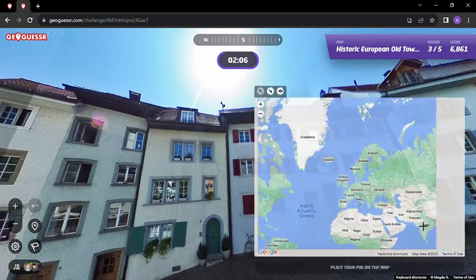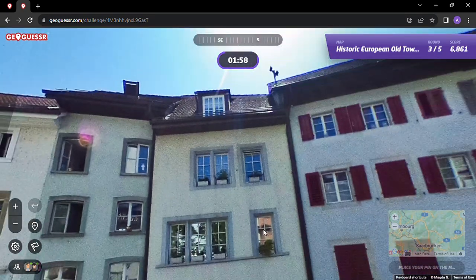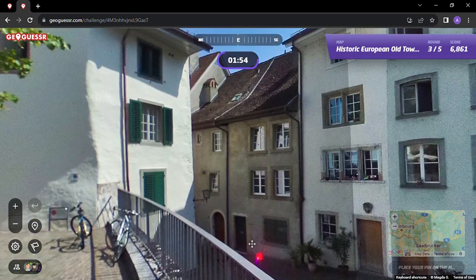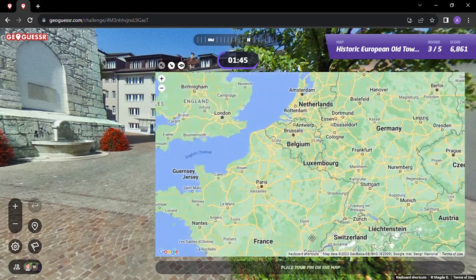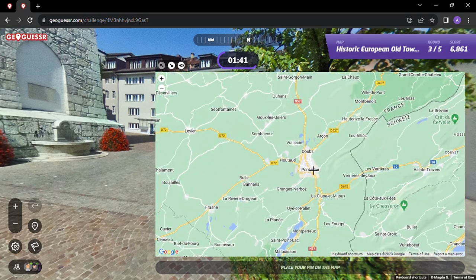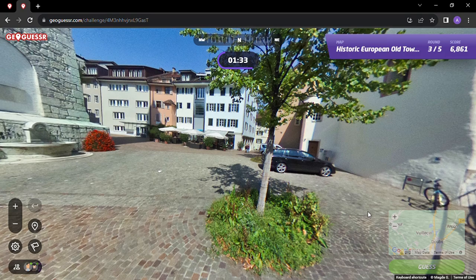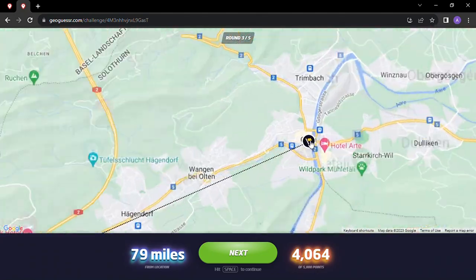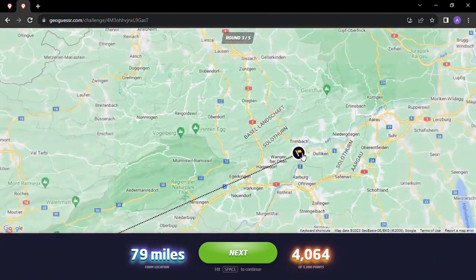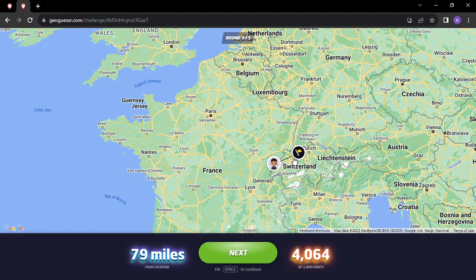I'm guessing we're probably in the same area — but again not sure. Maybe a little further south, maybe Pontarlier, something like that. I think this could be a good spot, going for it with a minute and 34 — France again. Not too bad, 79 miles away. It was in the town of Olsen and it was actually in Switzerland. Pretty happy with the architecture guess on that one with no words to go off of — felt like the same general area as the last round based on the architecture.